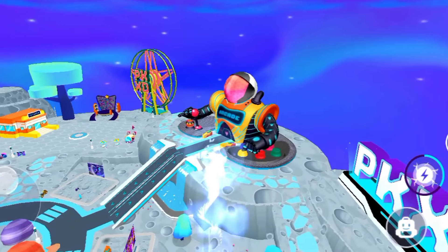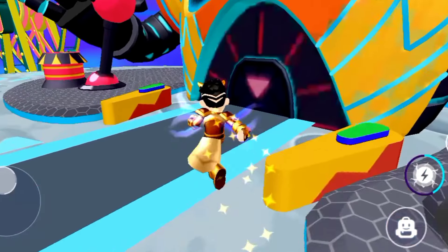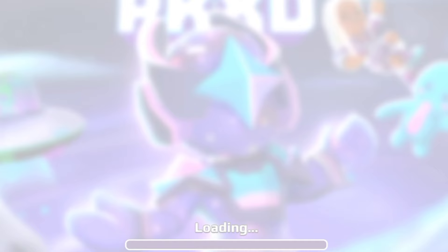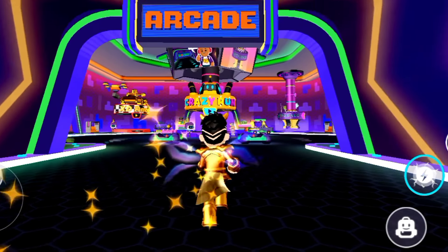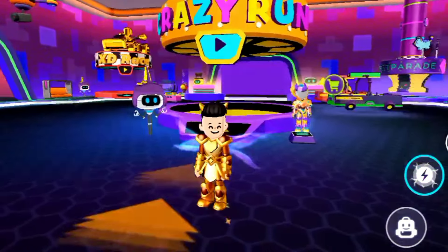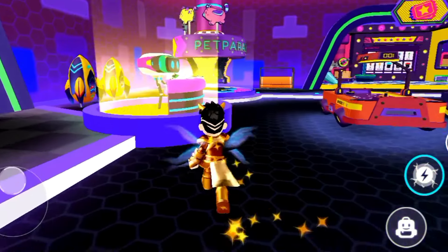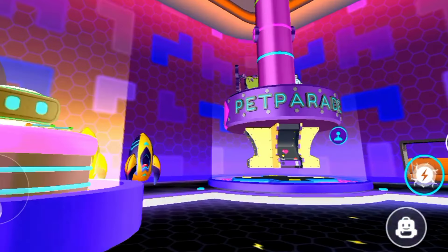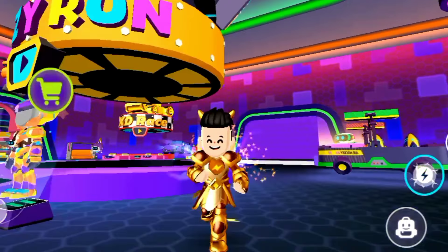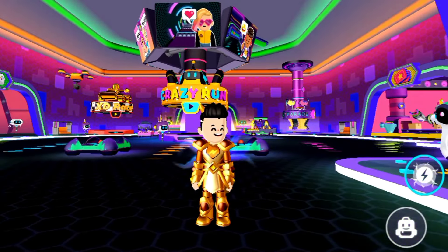If you want to know all secret box locations, watch the video linked at the end of this video. Now let's see some more ways to earn gems and coins. Just enter inside this giant robot — there's the Crazy Run game, X Race, and Pet Parade game, where you can play and earn more coins and gems. I hope you enjoyed this video, don't forget to like it. Take care, bye bye!